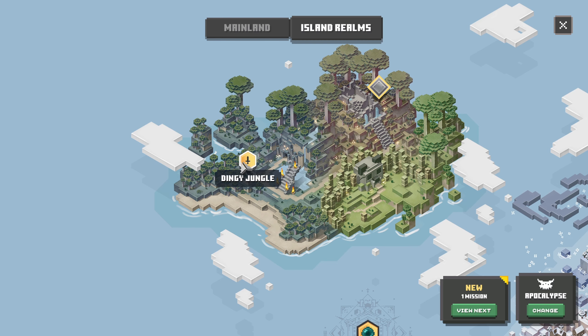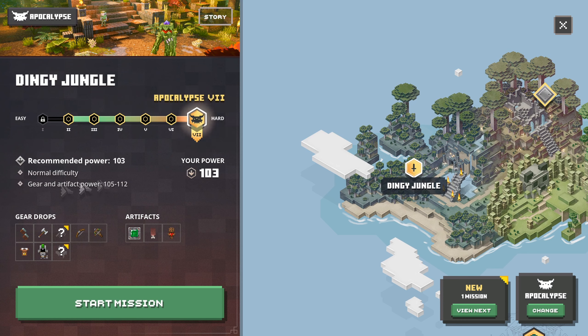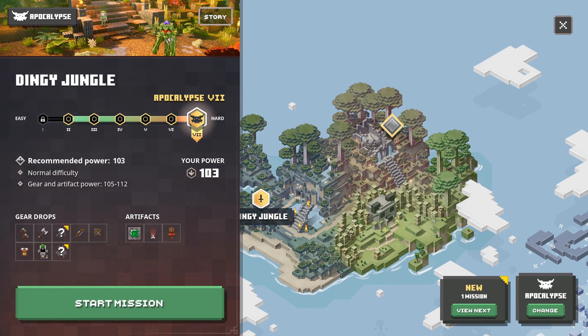We got the Dinghy Jungle here. Recommending power 103 for level seven. You get some gauntlets, a double axe - a new weapon and new armor as well. Then we got Iron Hide and a few other options.